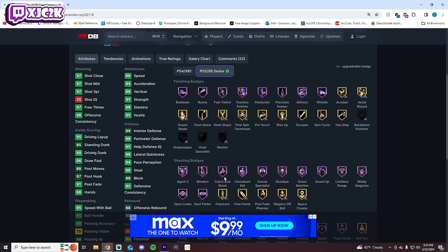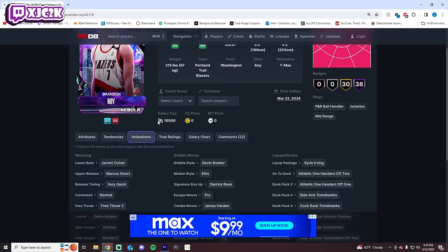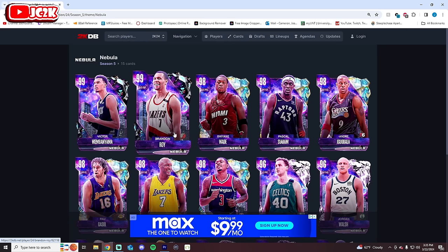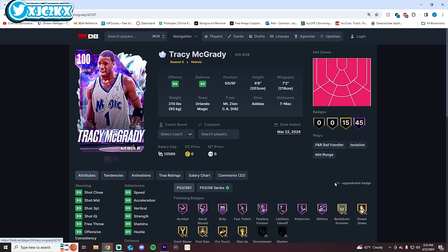Number 3 is Brandon Roy — a Dark Matter who's phenomenal and does everything well. Incredible defender with a really good release, slashes at a stupid high level, D-Book Fade, D-Book Dribble Style, D-Rose size-up. His escape isn't the very best, but besides that his SIGs are absolutely phenomenal. Is he that much better than Tyrus Thomas? Not really — it's hard to separate these top cards.